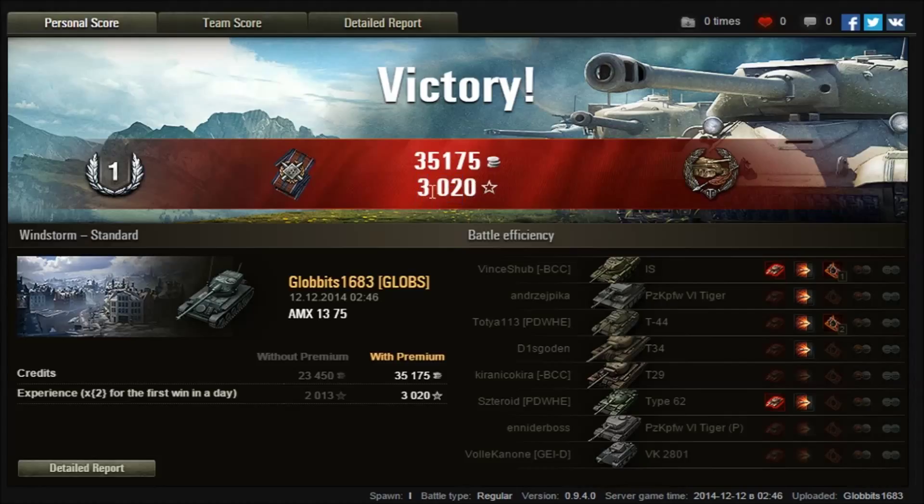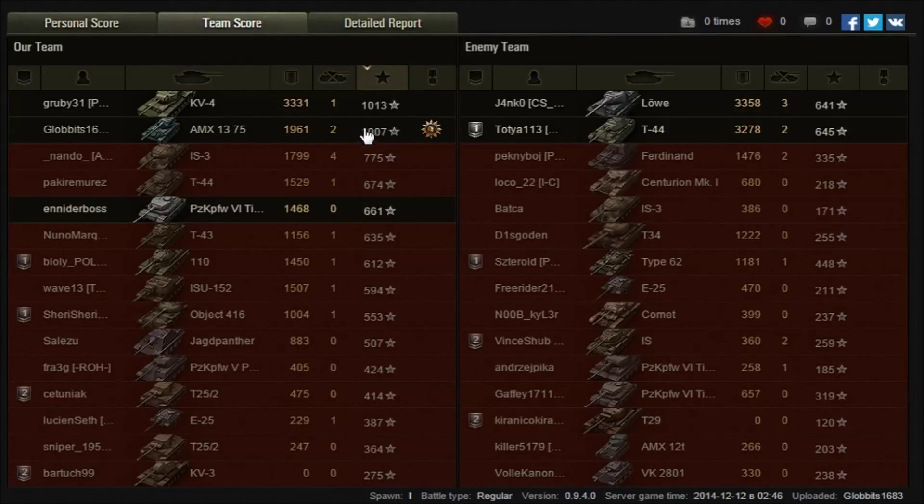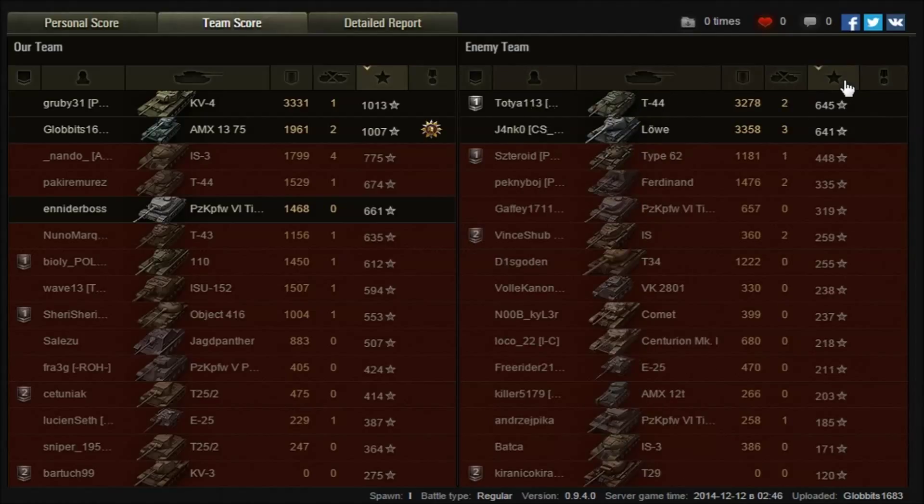I netted myself 3,000 experience and 35,000 credits. Team score — I did okay, didn't beat the KV4, but I'm in a light tank. I managed to do 1,900 damage. The KV4 had an absolute blinder of a game, and so did the Lurva — big shout-out to you two. And especially the Type 62 and the T44 on the Lurva on the enemy team — he played an absolutely blinding game. Unfortunately your team weren't up to the mark; our team were just slightly better. The top two players on the enemy team had more experience than two-thirds of our team — we've all had games like that.